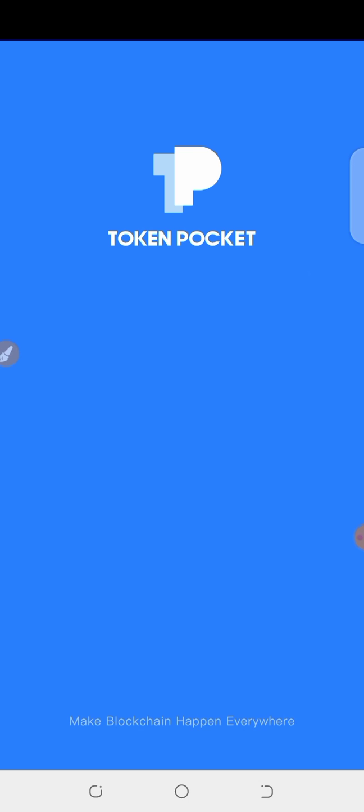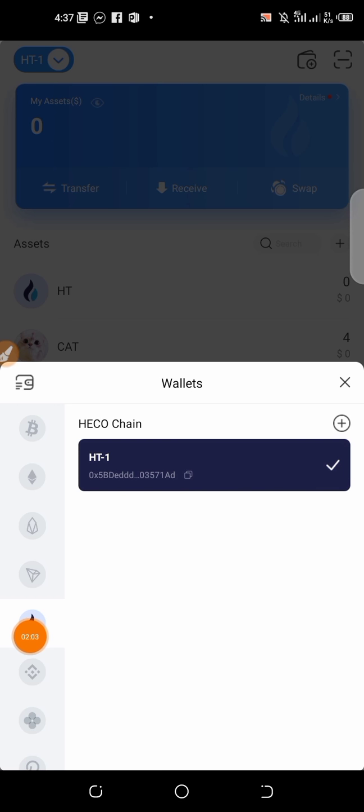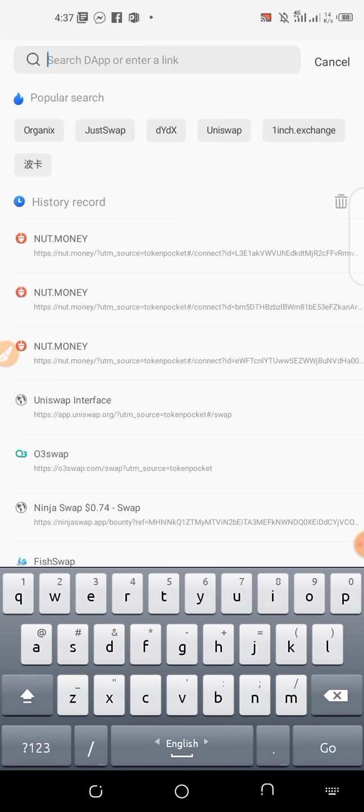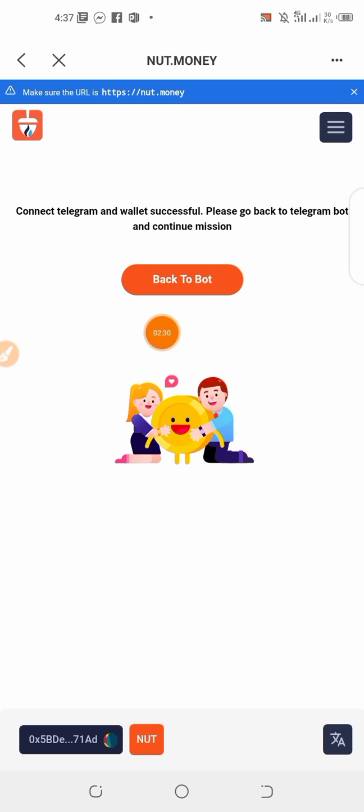So I am going to open the PC and the wallet is the right one. I am going to import the wallet. I am going to discover the wallet. I will click on the link. I will paste the link to the keyboard and click on the link. The wallet will connect to the wallet and the connection is successful.